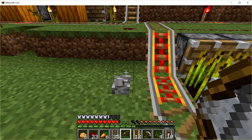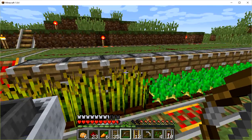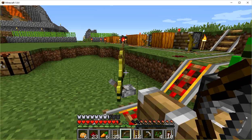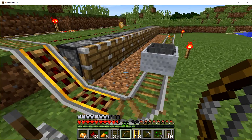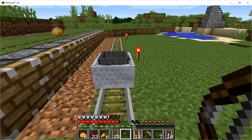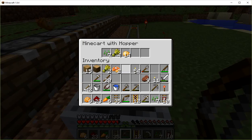We'll energize this rail and then we'll turn it back off as soon as we get this thing going and give it a bump. Well, look at that — it sure did! Now we do have one little potato up there that didn't get picked up. Sometimes they fly all over here, but let's take a look in the hopper. We'll right-click the hopper and look — it collected seeds and wheat and the potatoes.